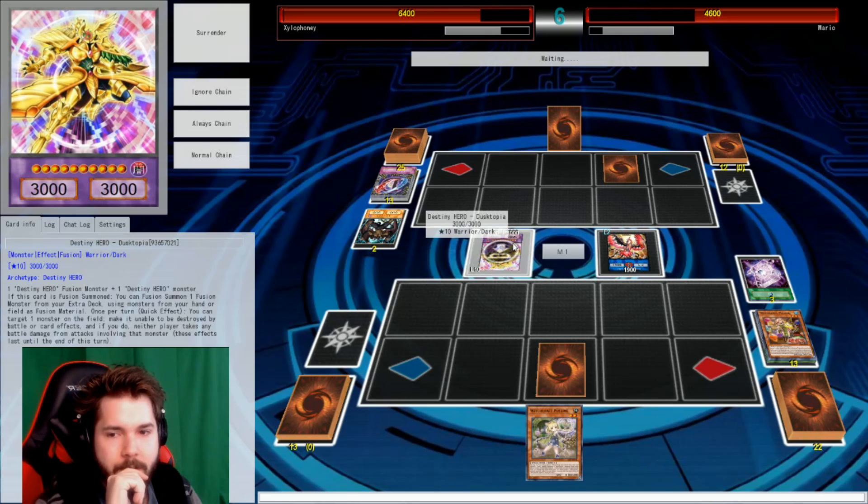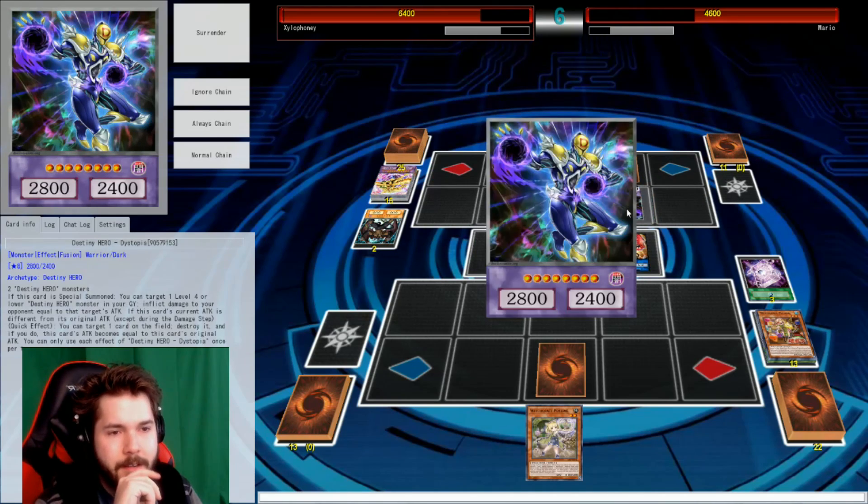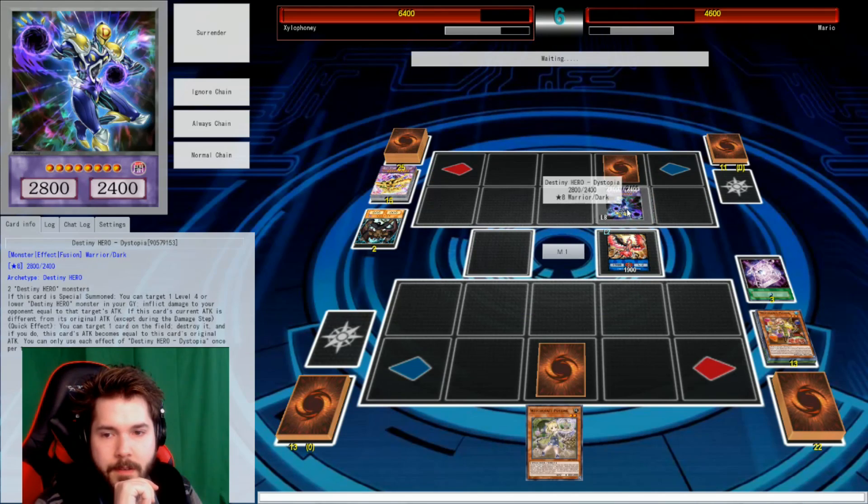Did I just do that by accident? I keep getting that confused. That's the first effect where I get a free fusion summon using cards in my hand and field — I keep forgetting that. You don't have Lynx for him I guess. Well actually, no — yeah, you do. I didn't... because you have mine. And I had to use him.